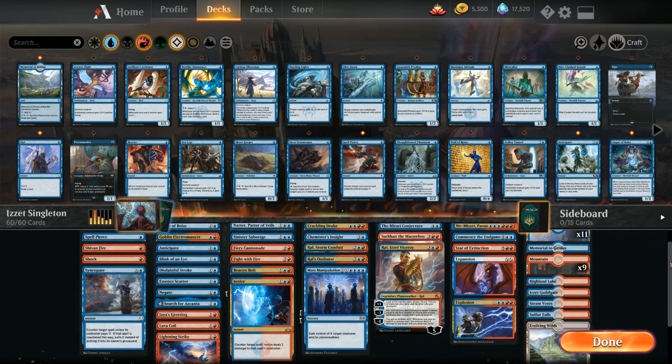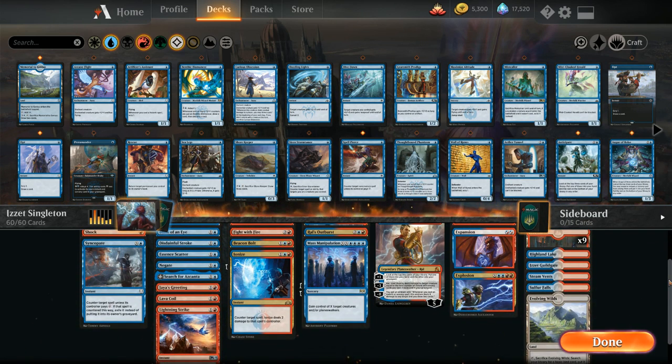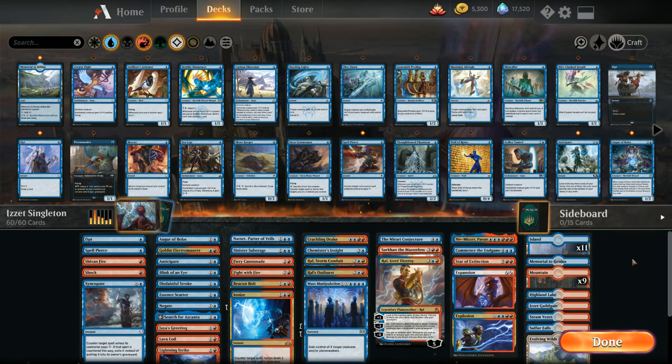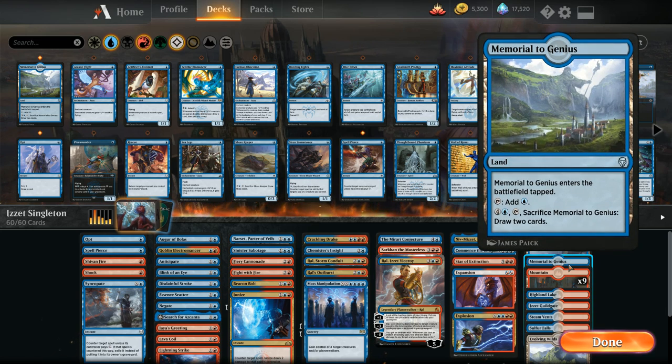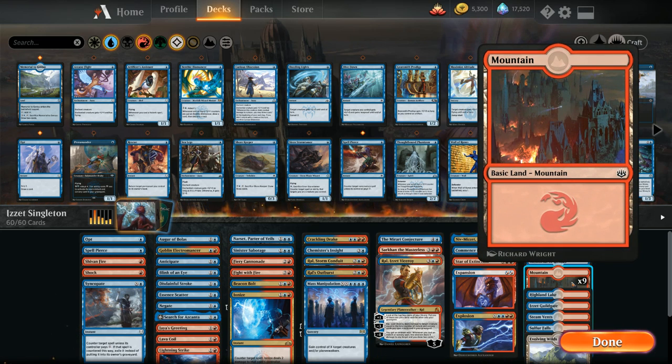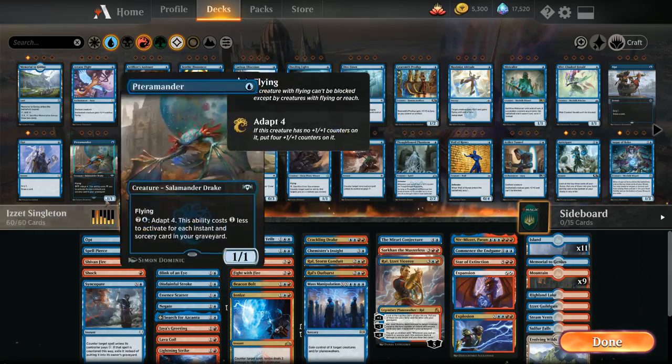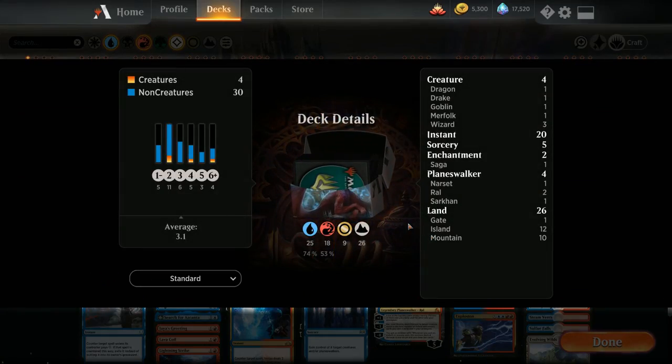We don't have any fancy colorless mana lands since we do have both Crackling Drake and Niv-Mizzet, so we don't want colorless lands that might cause us to struggle casting those cards on curve. We've got 11 islands, 1 Memorial as a value land, 9 mountains, and then all the dual lands we can access. Now let's jump into some games and see how the deck does.